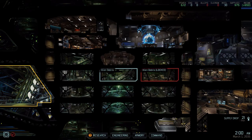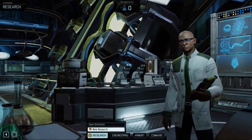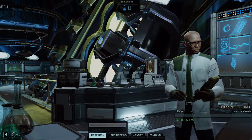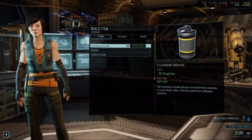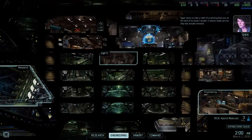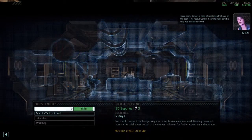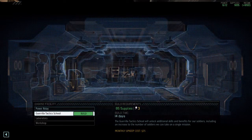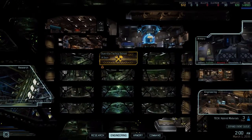Hello everyone and welcome back to Let's Play XCOM 2 Series 3. I'm gonna go through everything quickly. We're gonna do some research — hybrid materials first. We'll build ourselves a nice flashbang grenade and a med kit. And we're gonna build a Guerrilla Tactics School here. Guerrilla Tactics School construction initiated, because we need it!